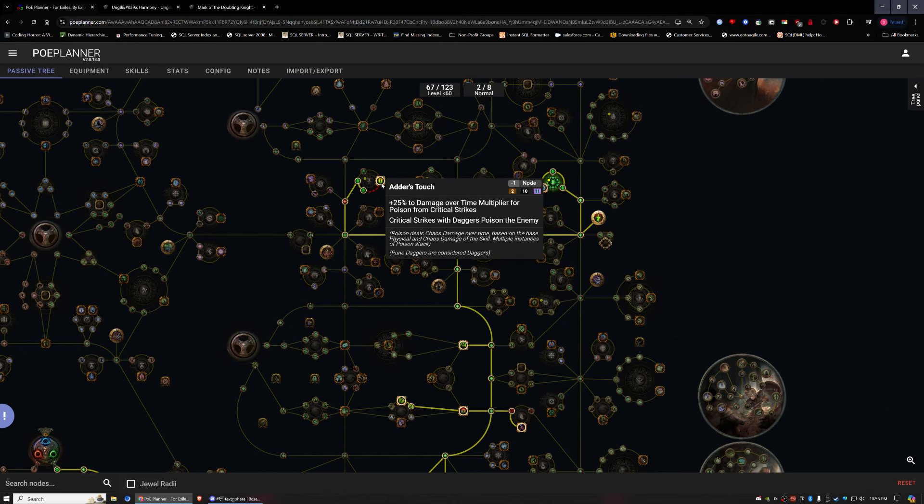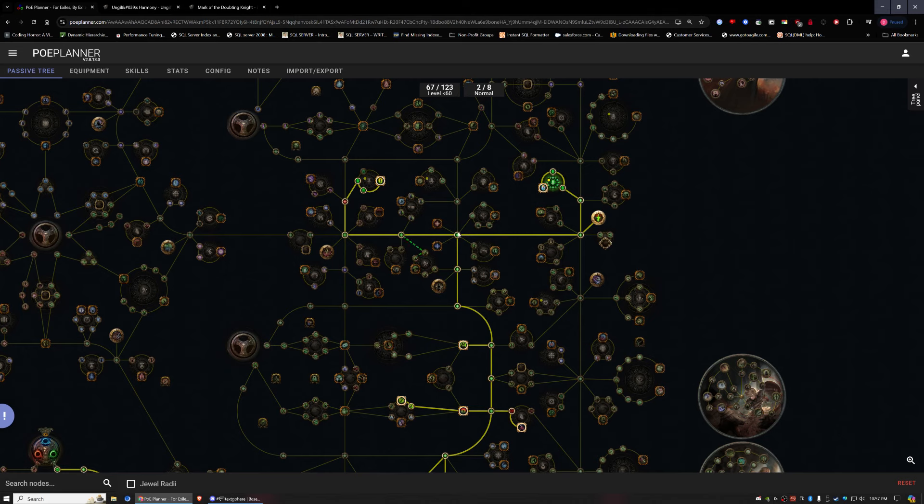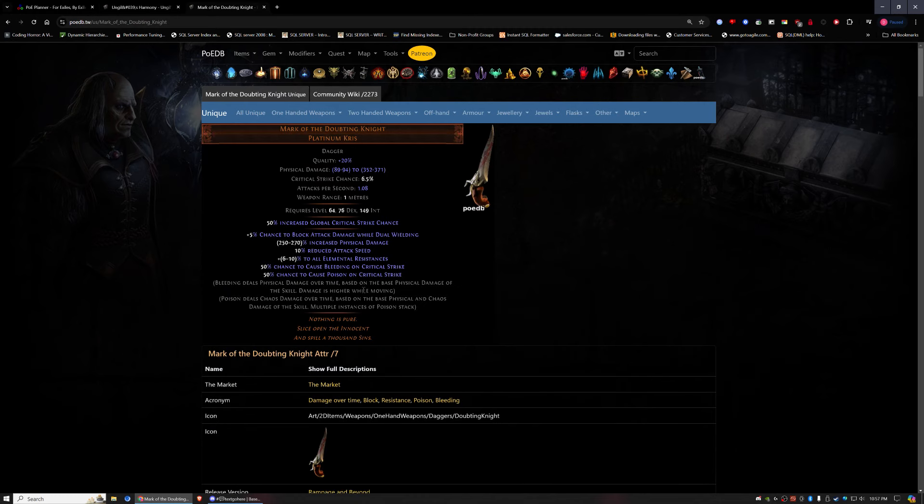I'm going to rush over and grab this node: critical strikes with daggers poison the enemy — extremely nice. At this point I can buy these daggers, probably for just one chaos each since nobody is going to be playing this dagger. I'll pick up two of them for two chaos, equip both, and now I'm using daggers. Not only does every critical strike with hits poison, but I also have a 50% chance to cause poison on critical strike from the dagger itself. Why not double dip?